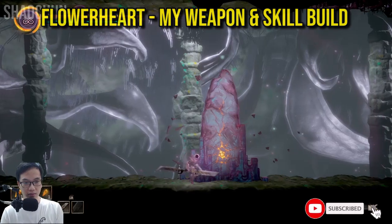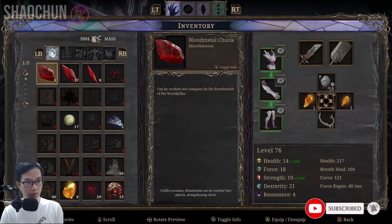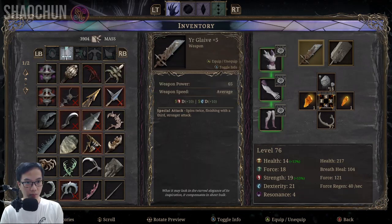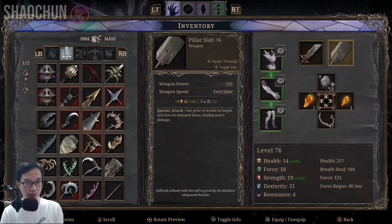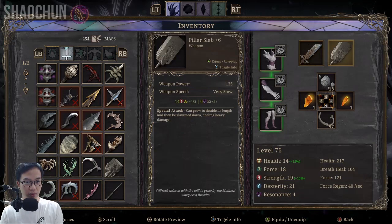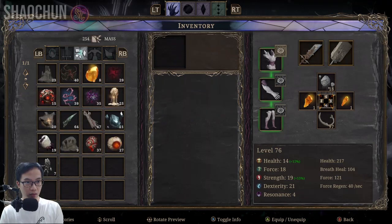Hey, hello guys, welcome back. In this video I'm going to fight against the boss Flower Heart. These are the weapons I'm going to use: Pillar Slap plus six and Wyre Glaive. I'm going to try to upgrade the Wyre Glaive to plus six as well. So right now I have Wyre Glaive plus six and also Pillar Slap.